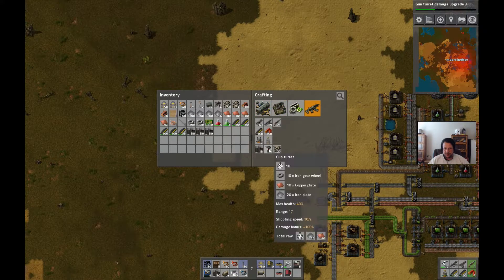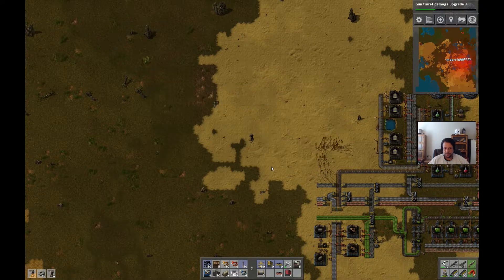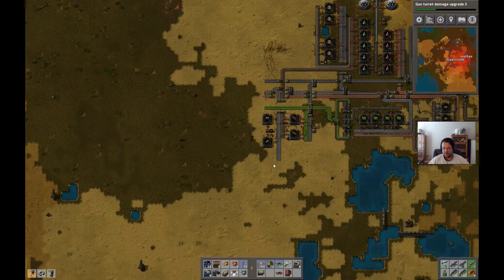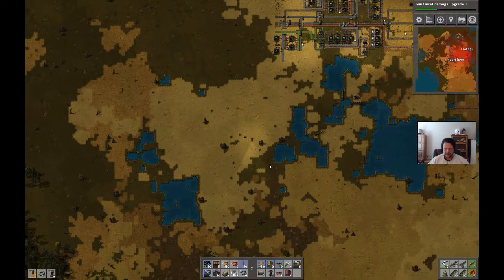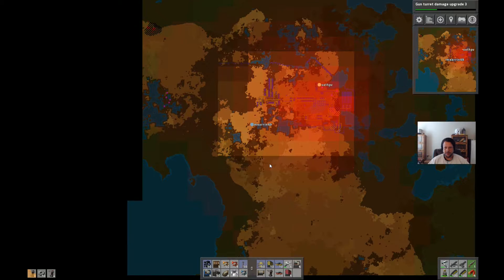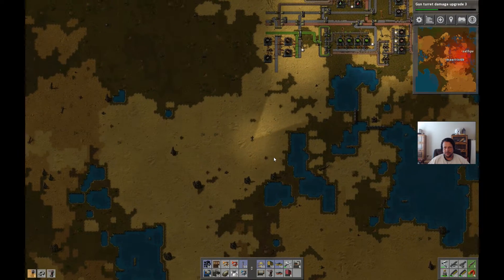I think that'll handle it - I've got plenty of ammo to stock them up too. There's a hole down south but I don't see anybody south. Our pollution is already off the edge of the map down there. Maybe we should get a couple more radars up and running. How's our power? It's about 70-75%. Maybe we should get some more power up and running.